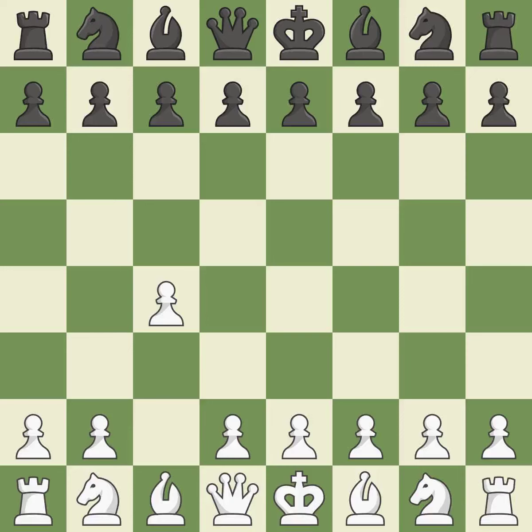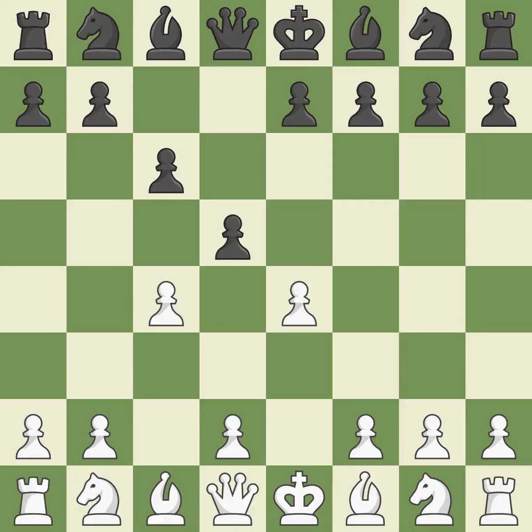In the English opening, White plays C4 to take control of the D5 square without sacrificing a central piece. This is a more patient opening. C6 prepares for a quick D5 pawn push in the center, once more controlling the D5 square. E4 permits the growth of the light-squared bishop, hitting in the middle and preventing the opponent from gaining ground.